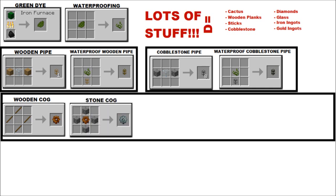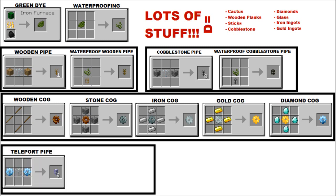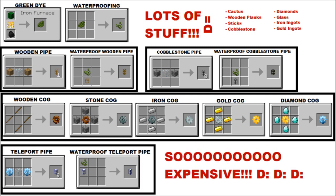For teleport pipes you need all the cogs all the way up — you need two diamond cogs. There are your recipes for all the cogs. Your normal teleport pipe is made with a piece of glass — you get eight so it's not too bad. Then you waterproof it the normal way with a piece of waterproofing on top. They're very expensive but it saves having a lot of pipes all across the landscape. If you need this, pause it now.